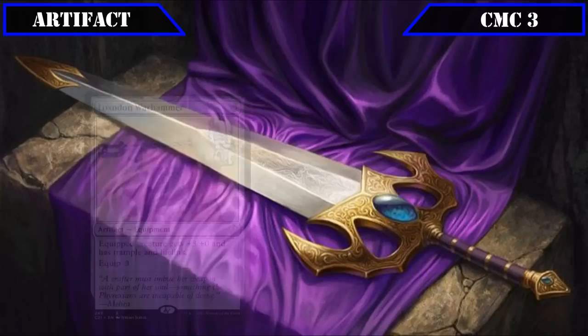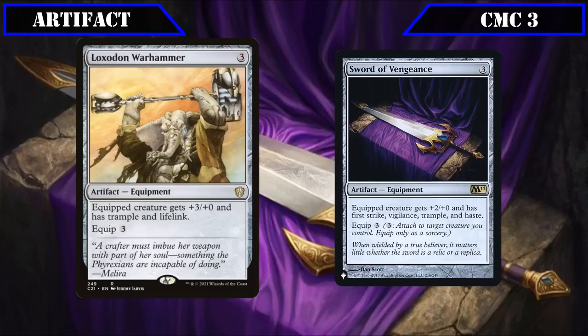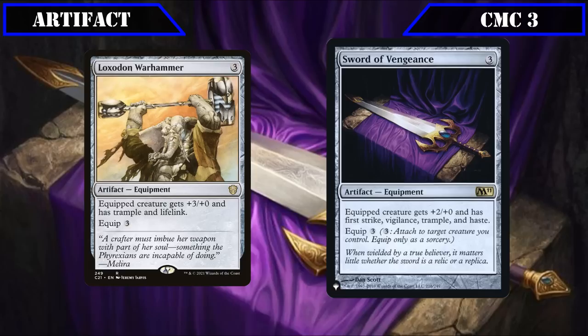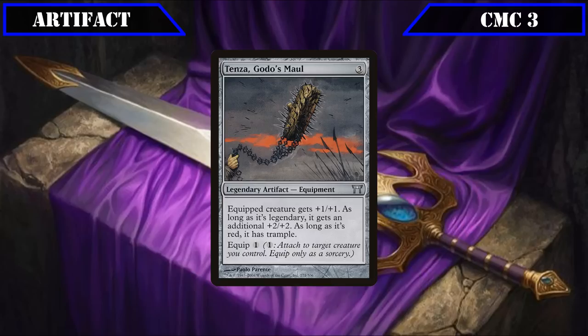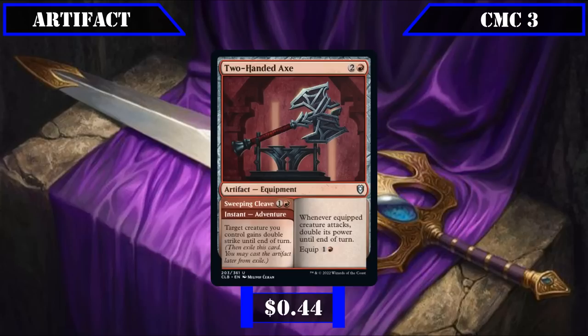In the CMC 3 equipment slot, we have Loxodon Warhammer and Sword of Vengeance, both equipping for 3. Loxodon Warhammer grants +3/+0, trample, and lifelink, while Sword of Vengeance grants +2/+0, first strike, vigilance, trample, and haste — providing solid offensive stat boosts and trample to more reliably get in for damage. Tenza, Godo's Maul equips for 1, grants +1/+1, an additional +2/+2 if the creature is red, and trample if it's legendary, giving Tetsuo a solid +3/+3 stat bump and trample on a very easy to equip piece of equipment.